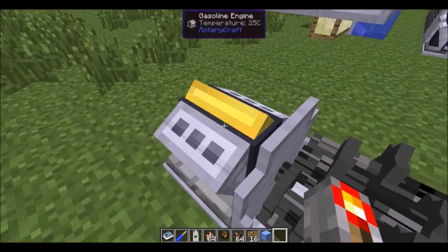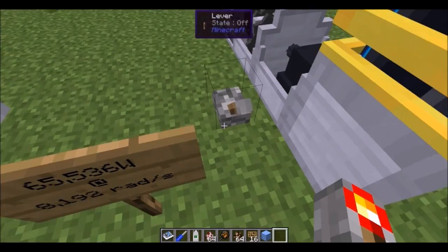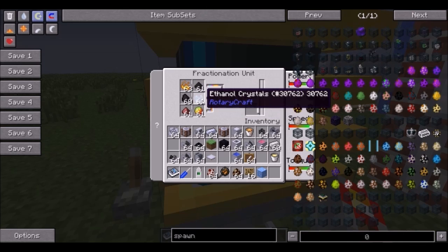Now this thing requires quite a bit of power. You can use a gasoline engine geared up at 16 times for speed. You power it from the bottom and it takes blaze powder, tar, sand, coal, ethanol, crystals, netherrack, dust, and magma cream.